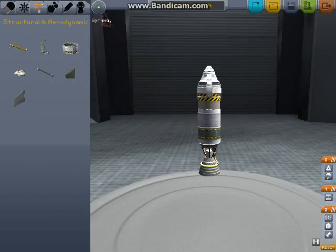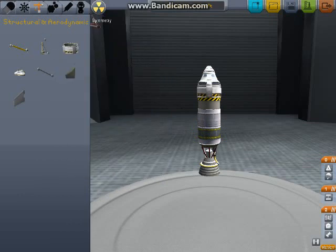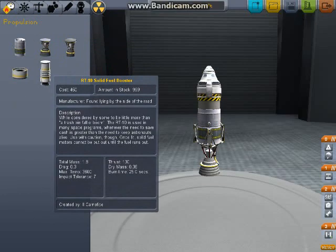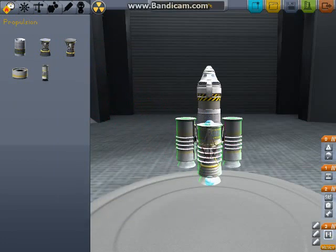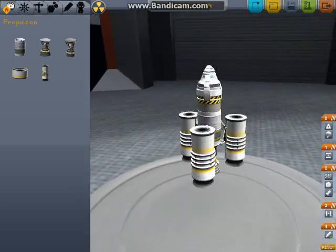Over here, this is the symmetry button. If you click that, it'll put two different radial decouplers on your rocket. That'll make three, and so on and so forth. We want four, because we want to go big or go home, but we can still somewhat control this and try to get a little bit of altitude. These are solid fuel boosters — they go really fast and burn really hot. Not exactly friendly to use, but we need them to get off the ground.